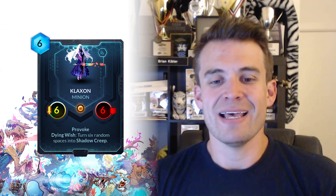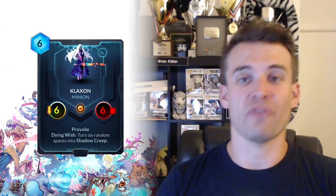The next card is the Abyssian legendary minion: Klaxon. It's a 6-cost 6-6 Provoke with Dying Wish: turn 6 random spaces into shadow creep. To start, it's just a big Provoke minion, which is not really something Abyssian has access to otherwise, and that fits very well into a defensively oriented shadow creep deck that's looking to play a very long game. So A, you have a big Provoke that can keep you alive, and B, oh they killed it, well now you have tons of shadow creep to follow up with something like Obliterate. This is a card that I think does certainly have potential in those long-game shadow creep focused decks, and I'm excited to see if it can be a defensive cornerstone for that style of play.